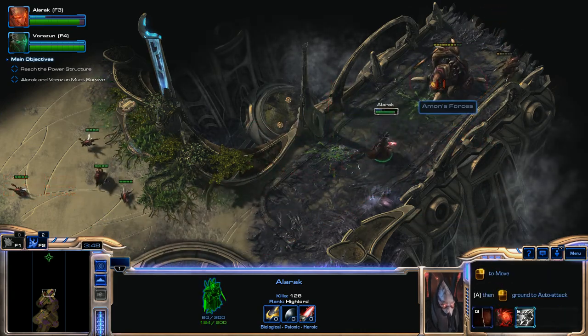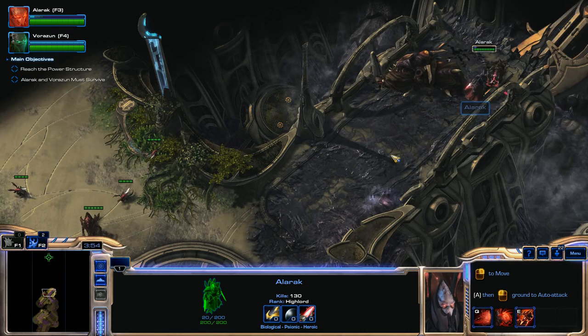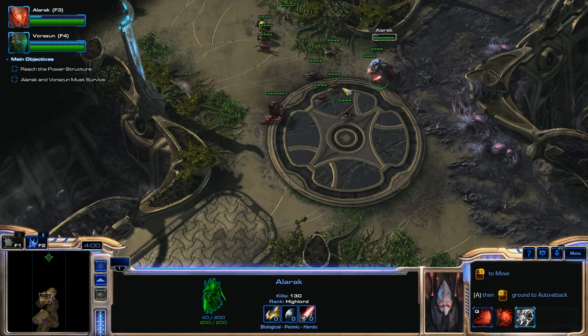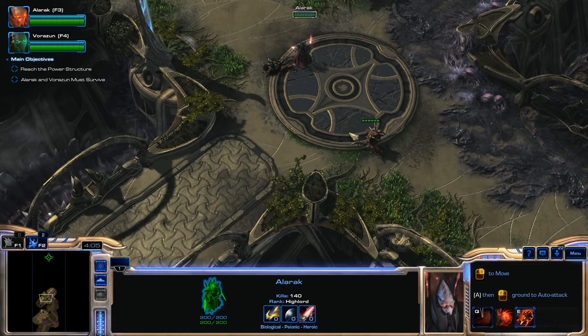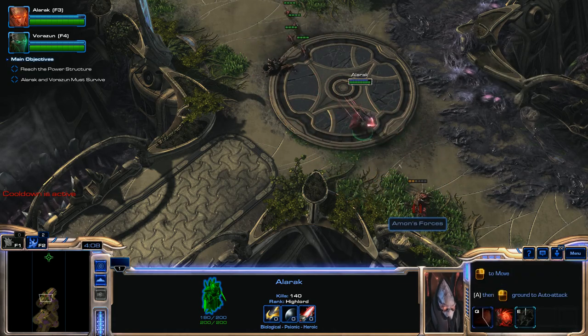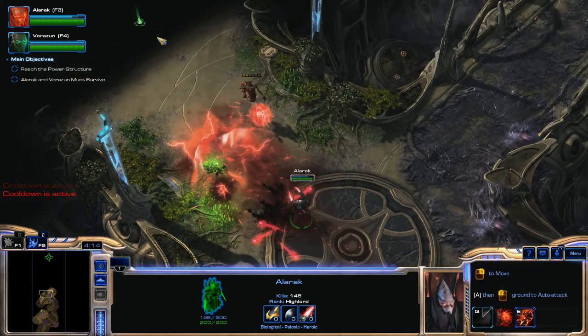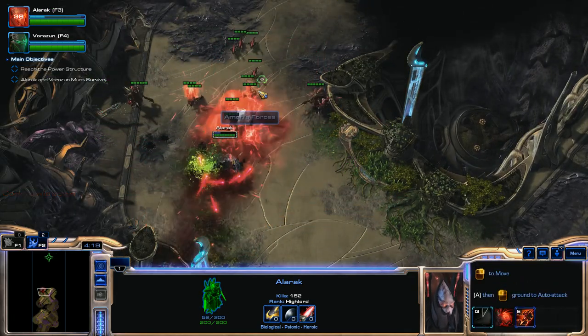I'm going to move back because we have Banelings. Use Destruction Wave on them and then a Deadly Charge to kill off that Nidus Worm. Use another Deadly Charge, then Destruction Wave. We'll finish off these units and start moving forward again. Use Destruction Wave and keep trying to walk forward as much as we can, because there are three Nidus Worms here and if you don't keep pushing forward you won't be able to reach them.